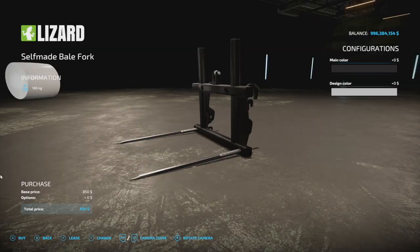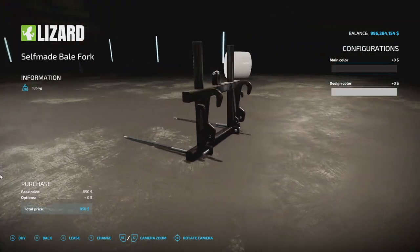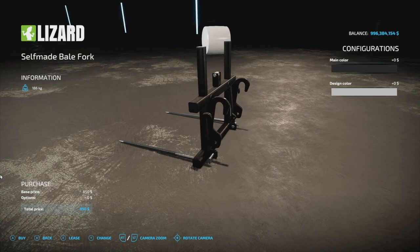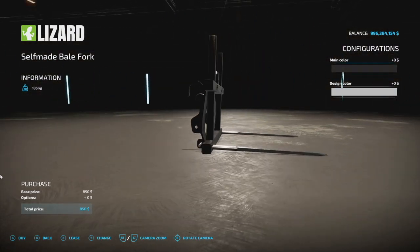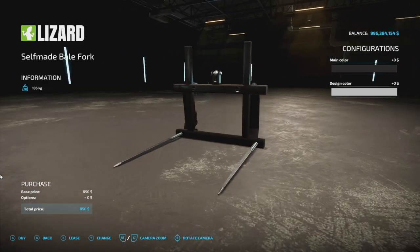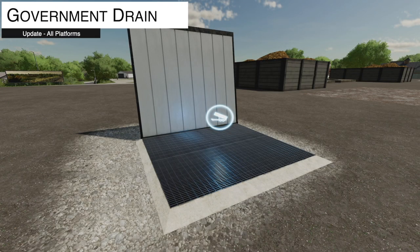Jumping over to updates for all platforms: we've got two today. First is the Self-Made Bale Fork. The changelog for version 1.001 says the description has been adjusted, a multi-functional attacher has been added, and the store icon and mod description have been changed. It looks like you can use this with a front loader, a telehandler, or a three-point — those appear to be the three options.